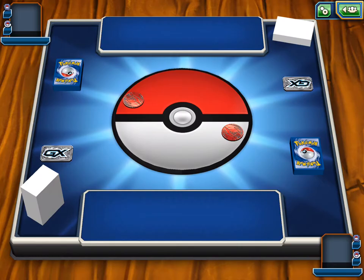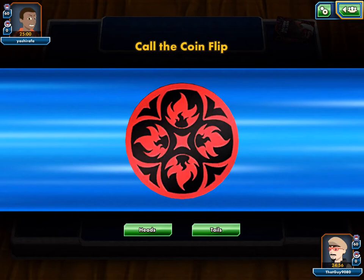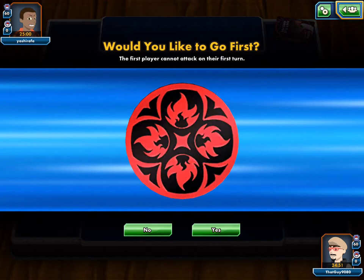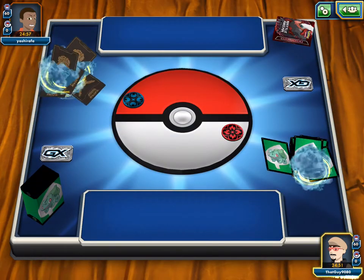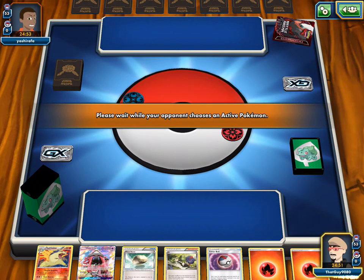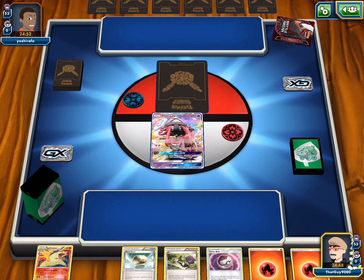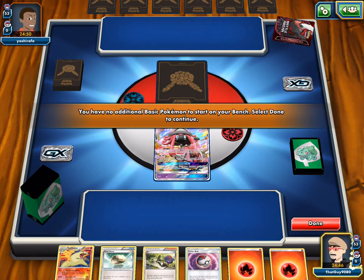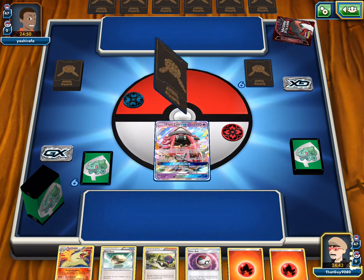Round 2 — looks like Psychic and Dark, could be Darkrai with Lele. It's a Darkrai box so probably Darkrai. We'll go first again. We need a Brigette or three Cyndaquils in our hand. Lele start again. At least we have a draw supporter. We should Float Stone, attach, and N — but we're going to float it out so we don't even need retreat energy.